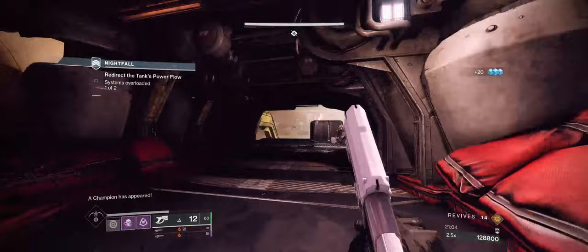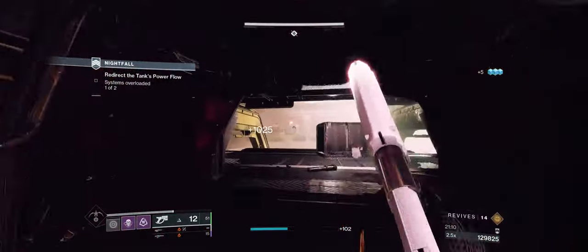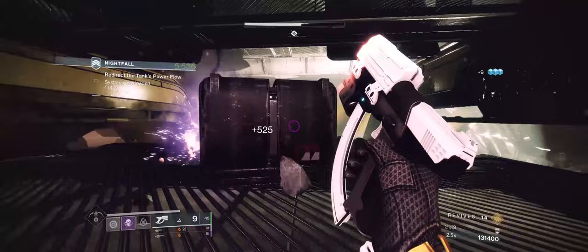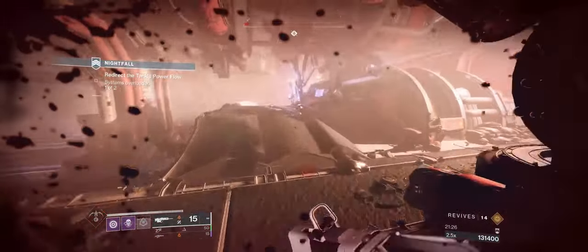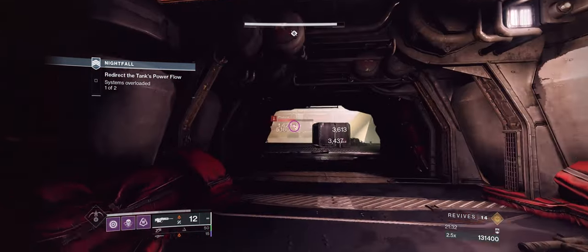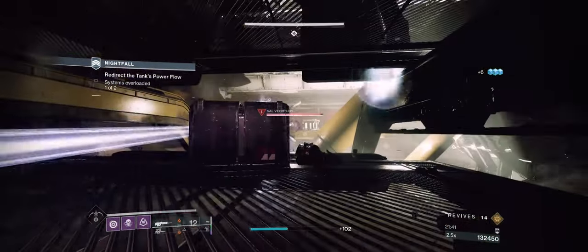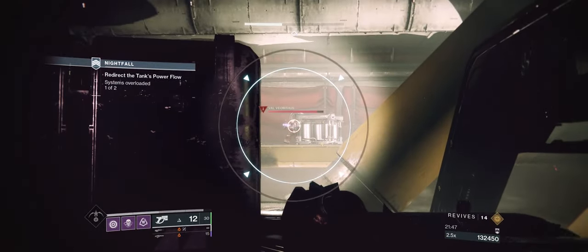We get the Centurion, which is the unlucky spawn, but it's fine. He goes massive and almost runs me over. Thankfully I get away just barely surviving. Typically you want to kill the major last, because killing the major spawns all the enemies behind you. But I'm thinking this guy is doing too much damage to me — I just have to kill him.